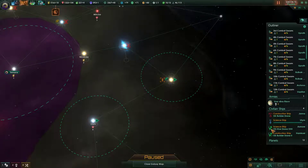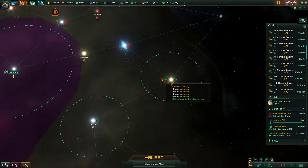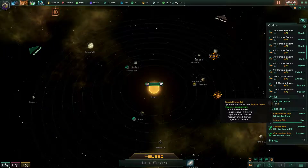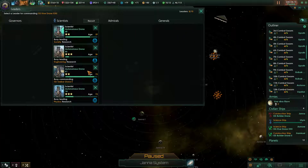Hello everybody and welcome back to Stellaris Utopia. I'm gonna send my other science ship over here to do non-research projects in the system. Why can't it? Because you don't have a scientist, that's why.